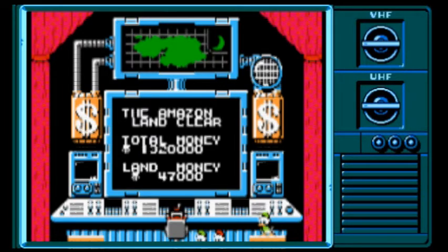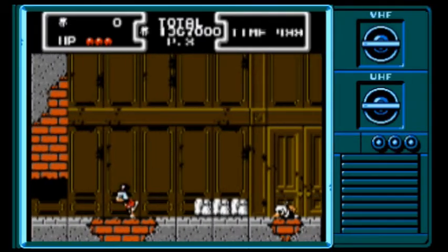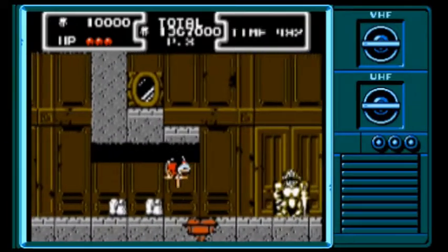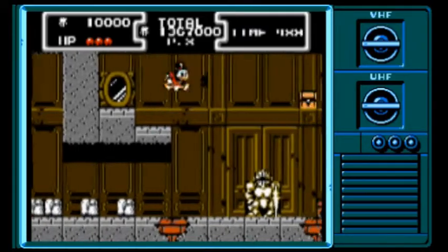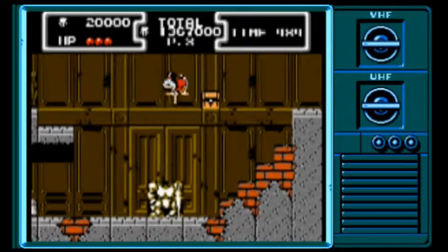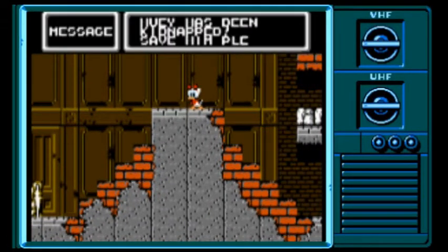Most people never see it, but DuckTales actually has a bad ending if Scrooge ends up bankrupt at the end of the game. Given all the valuables lying around, that's really tough to pull off. So this has a completely different look and style, and you'll probably see even more cameos. We may see Huey, Dewey, and Louie in here, and I suspect we're going to see the Beagle Boys as well. This game actually has a whole lot of cool cameos, including Magica De Spell and Flintheart Glomgold — the second richest duck in the world, if I remember correctly.